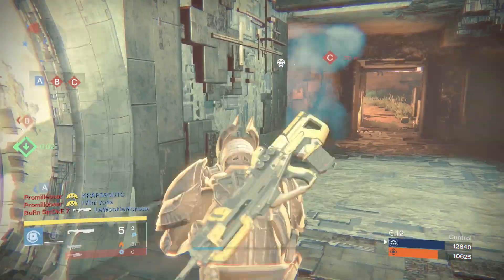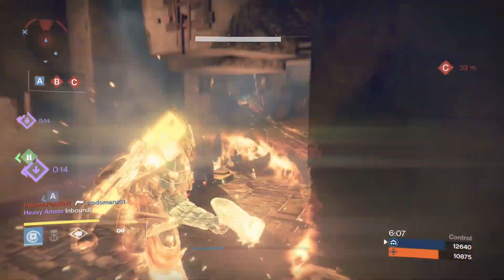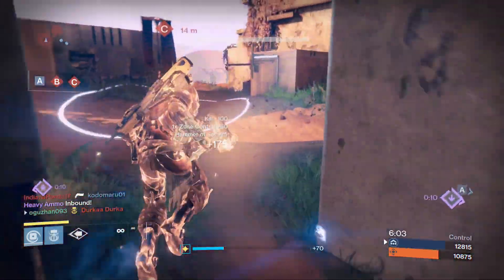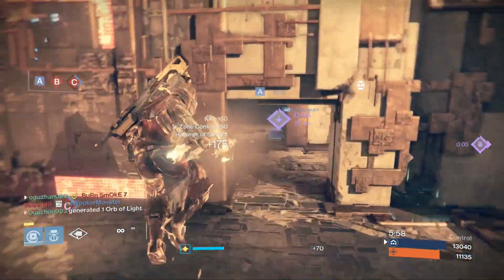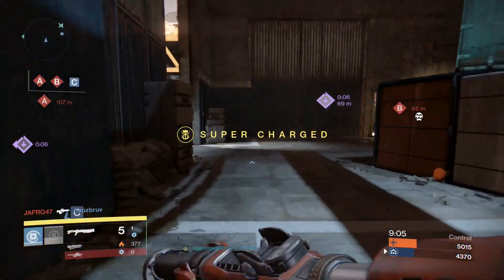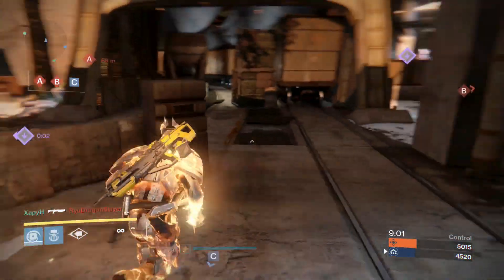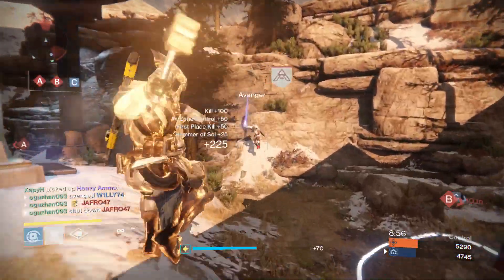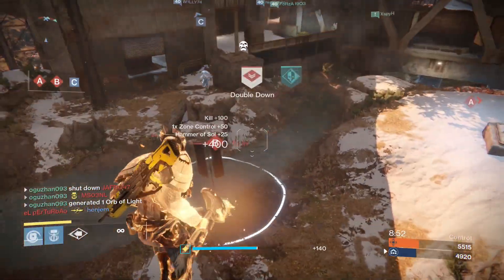You may ask what perks make the Sunbreaker Titan so good in PvP. I'm going to give you a PvP build — with this build you will become an almost unstoppable monster. For grenades you can use the Fusion Grenade or the Incendiary Grenade. They are both good but I prefer the Fusion Grenade. When using the Fusion Grenade, be sure to have an armor piece with increased grenade throw distance, as this perk will make your Fusion Grenades stick easier to enemies.